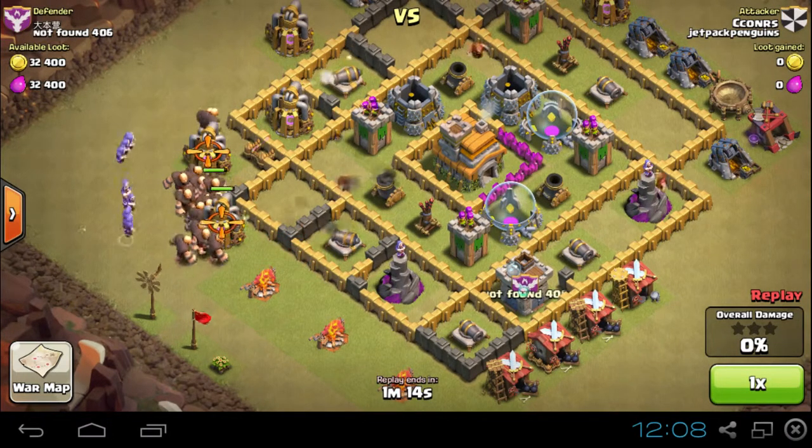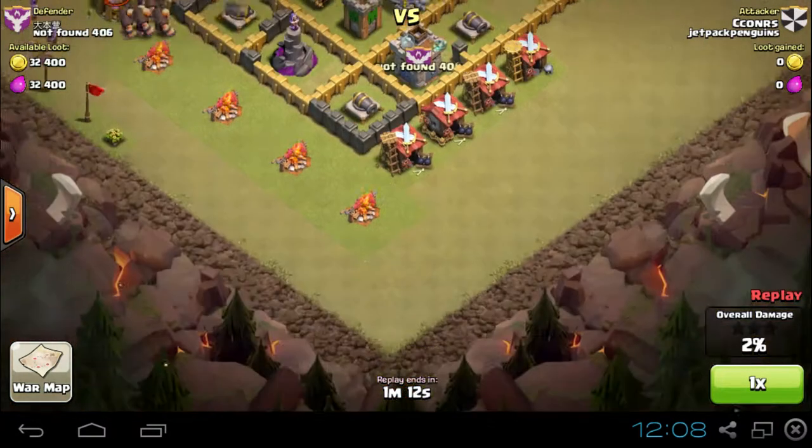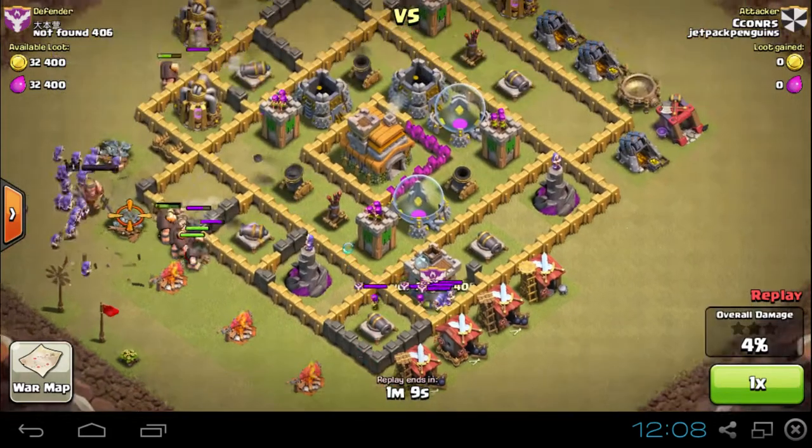It's easy — you just drop something over here, it activates them, and then you drop something over here. They get brought over into the corner and then you kill them.